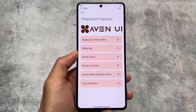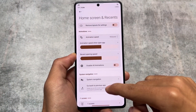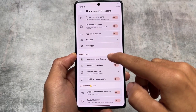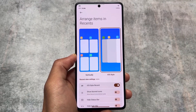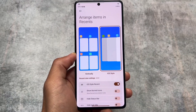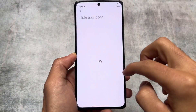We are talking about Heaven UI, available for the Poco F5 and a few other Xiaomi devices too. Firstly, have a look at the launcher — it's not the default one. The iOS-style recents panel is one of the quite common and popular things available in many MIUI modded custom ROMs, and it is also brought here.